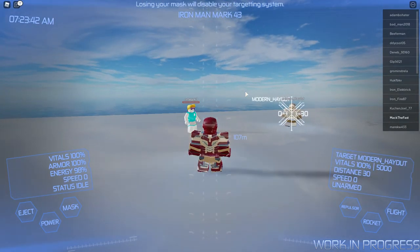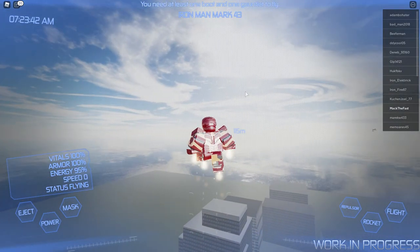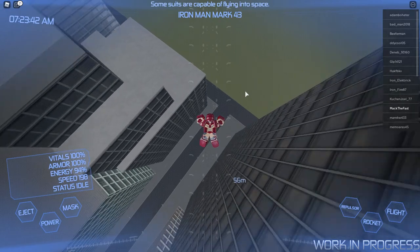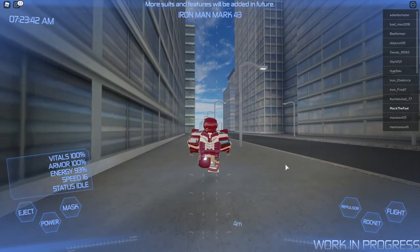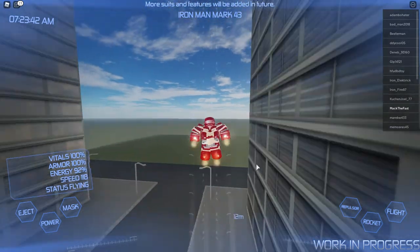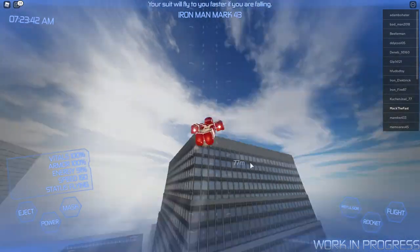E is your lasers and R is your missiles. If you're in the sky, they will basically track the target and literally go to them and hit them — it'll just keep following them until it hits. Your repulsor is E, your rocket is R. There's a cooldown on them obviously, to stop you spamming your rockets — that would make them very overpowered if you could just spam them.